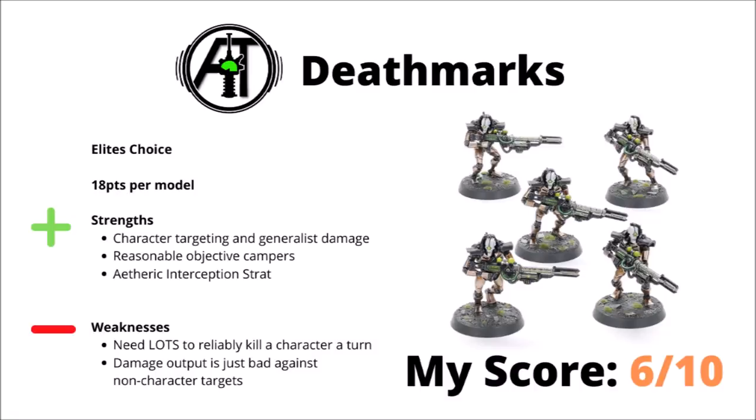Next up, we have the Hunters from Hyperspace, the Deathmarks — an Elites choice at 18 points per model, obviously trying to fill the sniper role for the Necron army. The good news is that they will at least reliably stack some wounds on enemy characters: they are Strength 5, AP-2, and hit on 2+, so they will stack at least a few wounds on enemy characters. With fairly good range, they can be kind of good for objective campers as well. If your opponent looks like they're going to be using a fragile Deep Striking unit, you could potentially use Etheric Interception to jump down and kill them before they get to attack, but they do have to get kind of close, and will count as moving as they have heavy weapons.